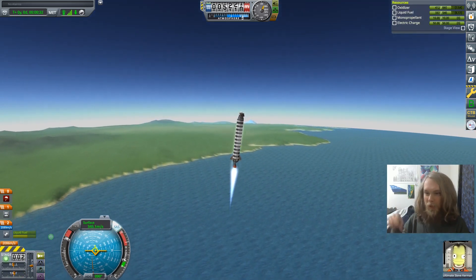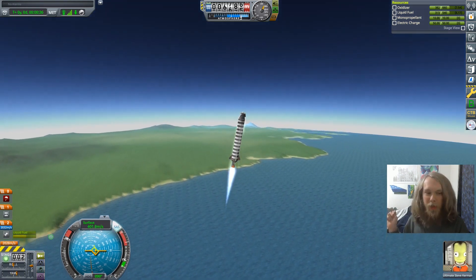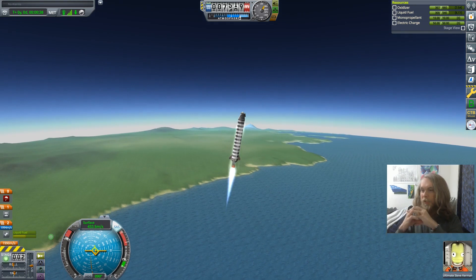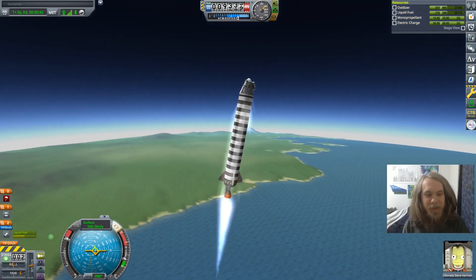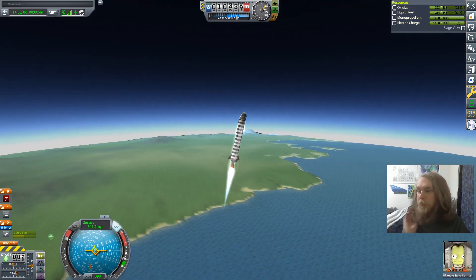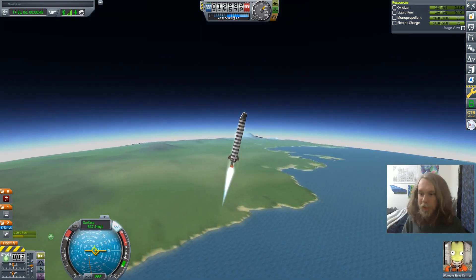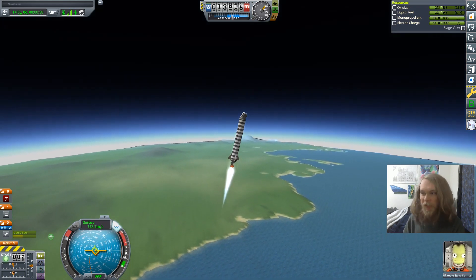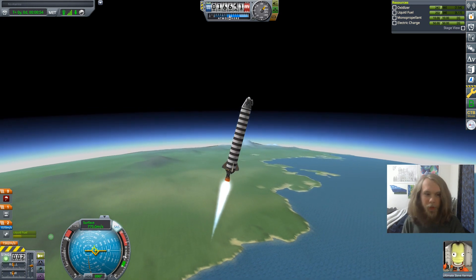I have to bring back a surface sample from every single planet and moon in the entire game, and I have to get them all in one sample collection on the roof of the Vehicle Assembly Building. No probes allowed — I have to be in every single ship, unless it's really close in for docking.